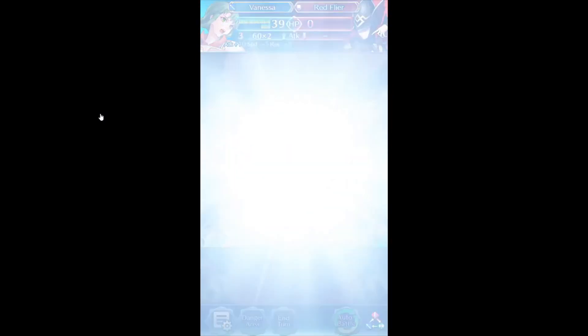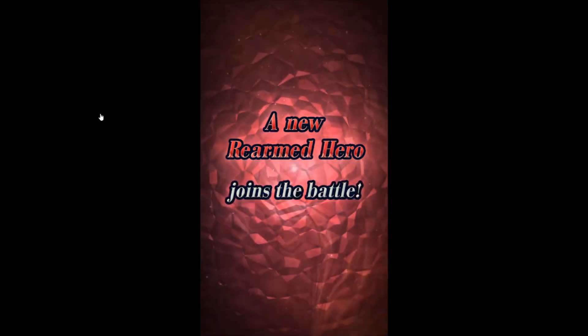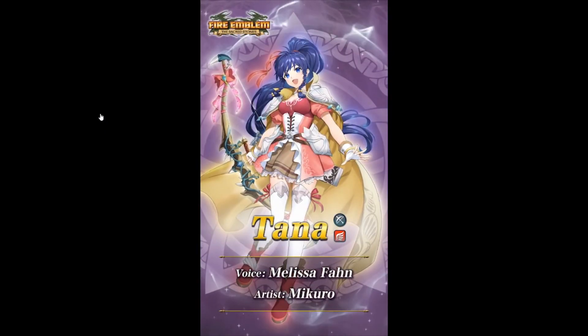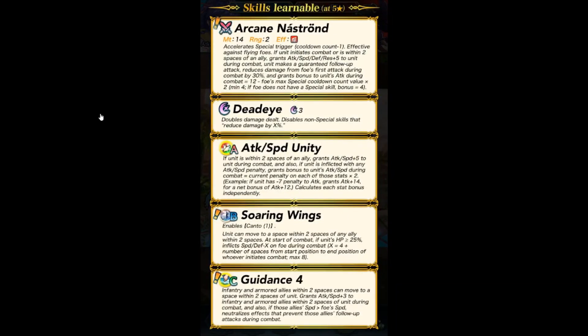Leave it to me. It's a new unit — here's what I'm hoping: we just rotate between Ascended and Rearmed. I hope this is going to be the thing. Sorry — Sorrel and Princess. So it's Hannah with a bow. Pull this spell plan — you're the cheese on my wyvern. Arcane Nastro. Assault's Potential trigger, Special cooldown minus one. Effect against bows makes sense. If she initiates combat or wins — grants attack, speed, and defense plus 5 to unit during combat. Unit is guaranteed to make a follow-up attack. Reduces time of foe's first attack during combat by 30%. Grants bonuses to unit's attack during combat equal to 12 minus the foe's Special cooldown count times 2 minimum 4. If foe does not have a Special skill, bonus is 4. Dead Eye — double damage, stealth, disable no Special skills.